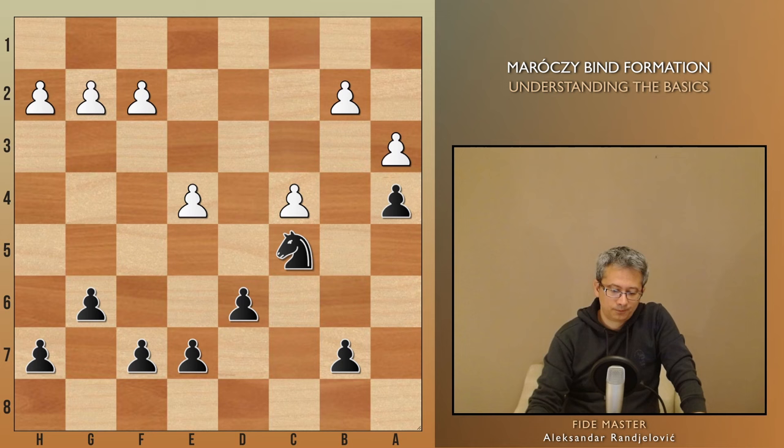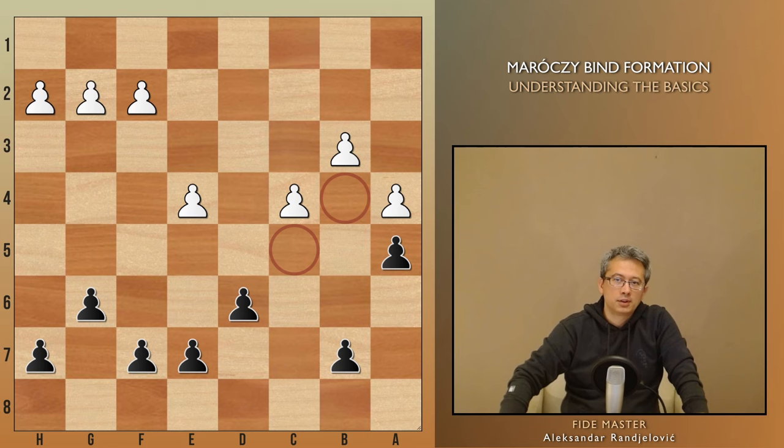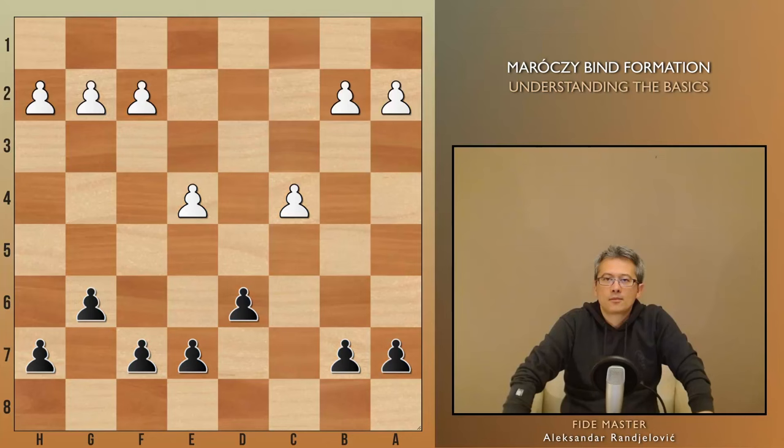Lastly, if white advances a4, it creates several weaknesses. The only difference is that the c4 pawn may feel secure, but b4 and c5 become outposts for black pieces. When it comes to the drawback of this plan, it does create a weak square on b5, but in most cases white cannot exploit it. Also, a potential weakness of the a5 idea is that it won't be able to go back to a6 and support the b7-b5 pawn break.